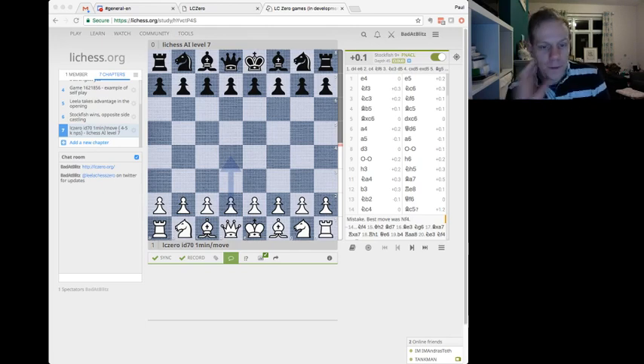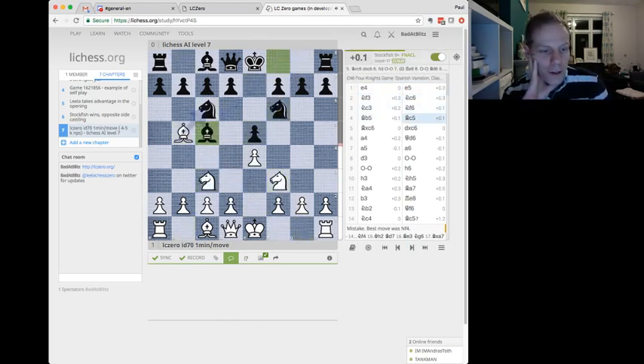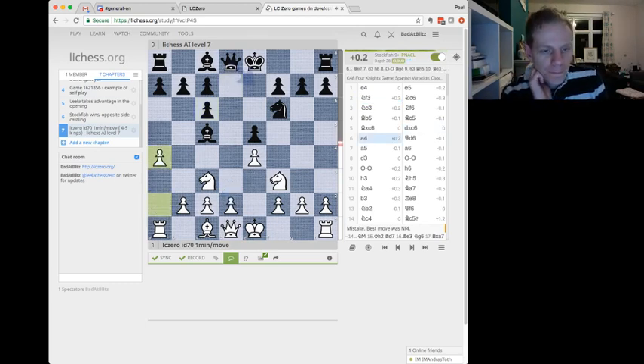So here's Leela doing well. We start with the Four Knights opening, Four Knights Game. Bishop B5, Bishop C5 and captures. A drawish kind of position says Stockfish. I mean it's not the most thrilling opening perhaps, but you've got an imbalance — Bishop and Bishop for Knight and Knight, and that weakness of these pawns.